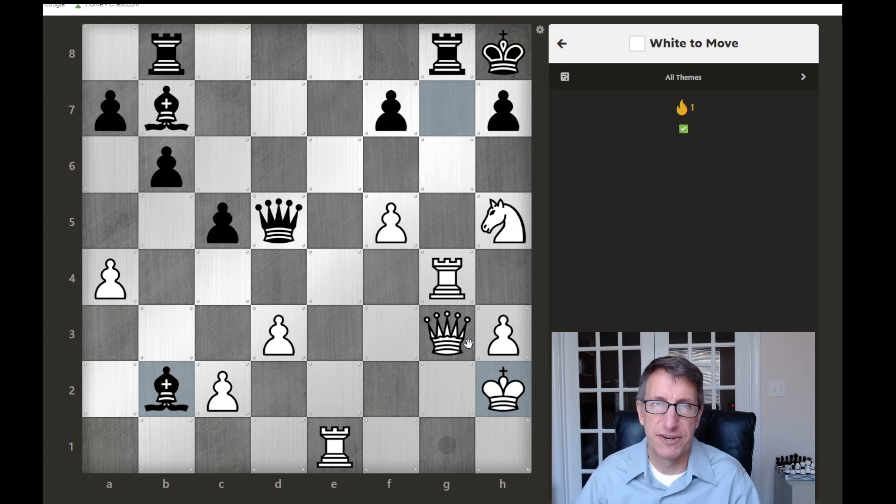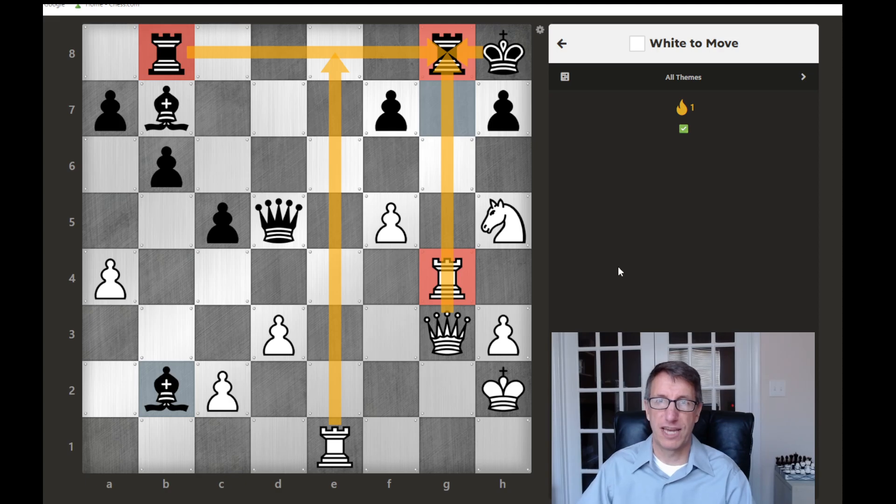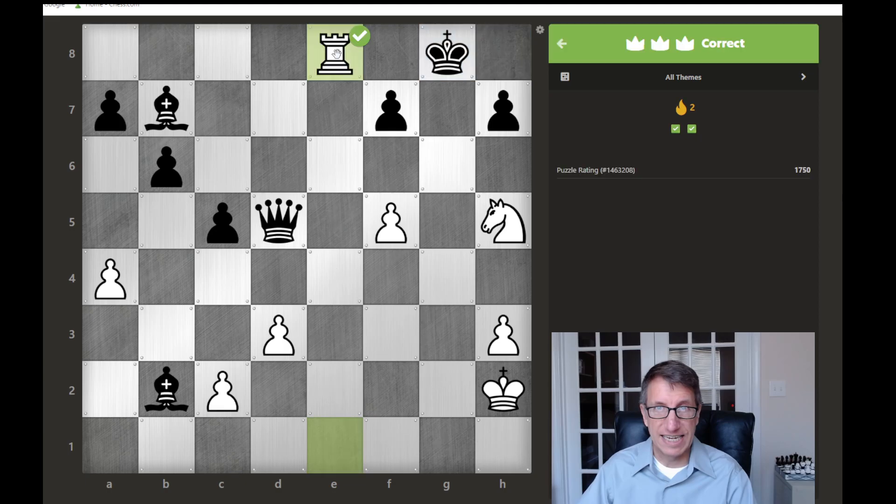I think I found it — pause the video if you need more time. It looks like we can go for a back rank mate. We capture here, so our rook captures their rook, and then their other rook comes over recapturing. Then we sacrifice our queen forcing the king to capture, and then the other rook comes up. Capture, capture, and mate — because of this knight covering this square. That was a little more difficult, 1750-rated.